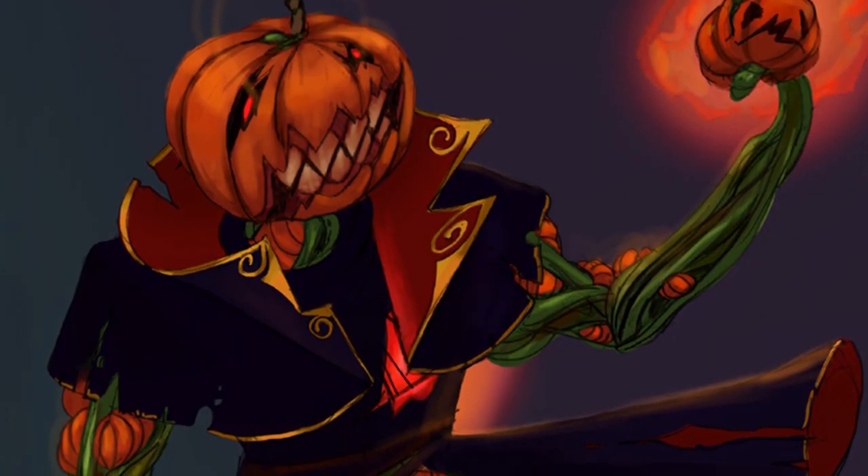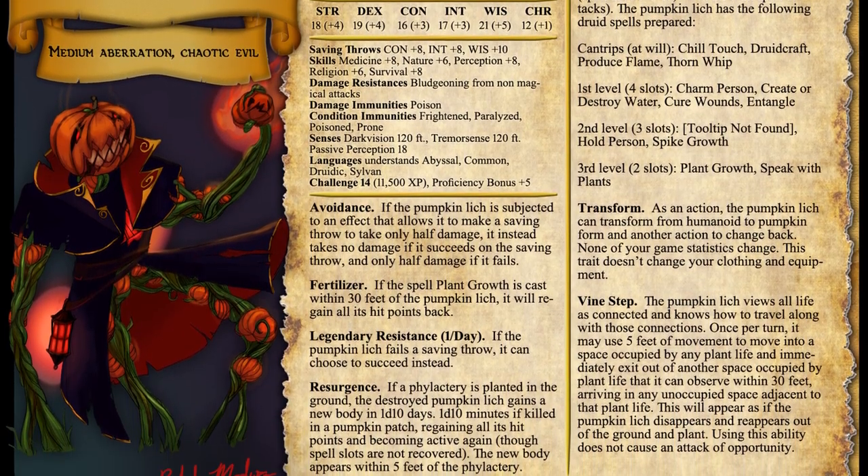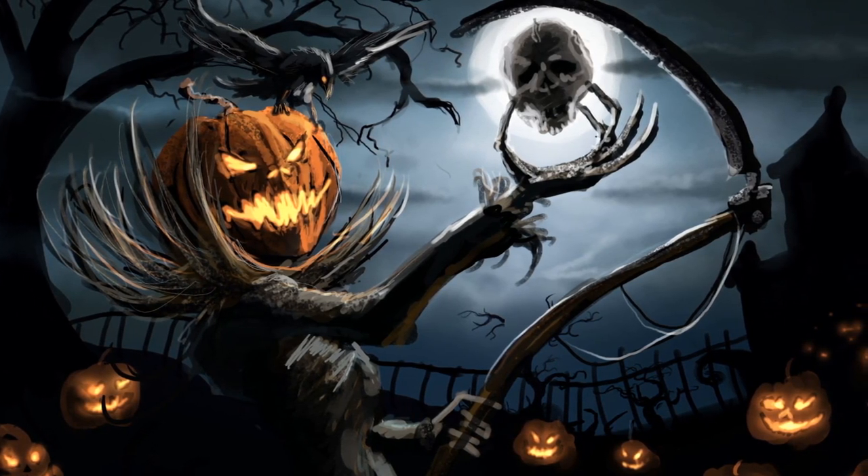Dr. Feargood has already taken a deep dive into this one-shot idea. That Hermit is actually a pumpkin lich, and Dr. Feargood has created an entire stat block for this pumpkin lich so you can use it in your game as a villain or big bad — offered for free, with a link in the description. That leaves our blue blanket: intended for the pumpkin lich, but is there another pumpkin lich? Perhaps the blanket is a magical item the characters can attune to, protecting themselves from the pumpkin lich's abilities. If you look at that stat block, they're going to need all the help they can get.